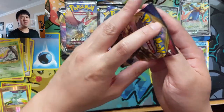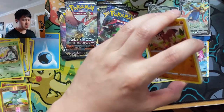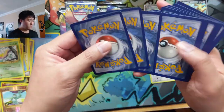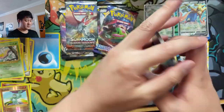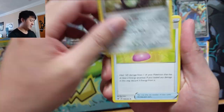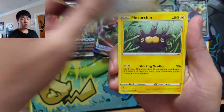Sword and Shield — hey, you got two Zacians, maybe we can go for the full playset. Stunfisk — that's a cool Pokémon. Team Yell Grunt, Hoot-Hoot.